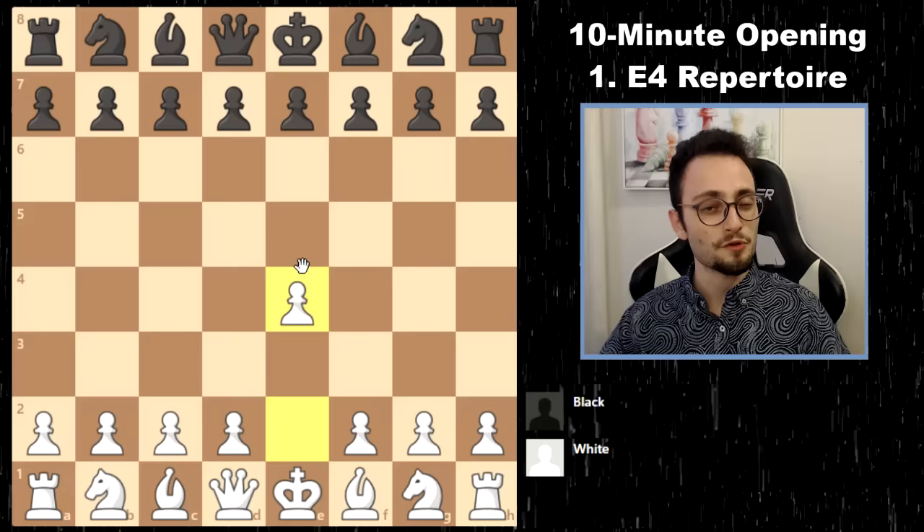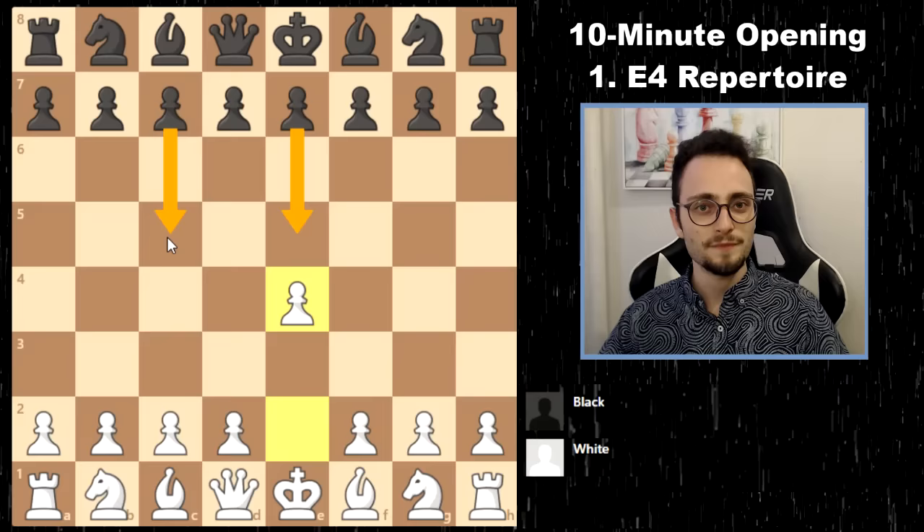We're going to start with E5 and C5, because those are the ones you're going to face 80% of the time, and then we'll go to the other 20%. I'll give you a couple of different ideas against the French, the Caro-Kann, the Alekhine, maybe the Pirc/Modern, and so on and so forth.